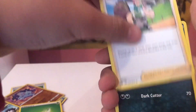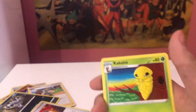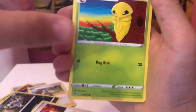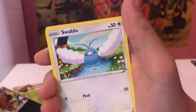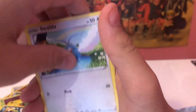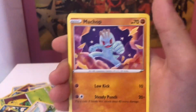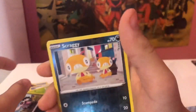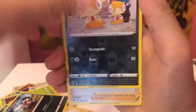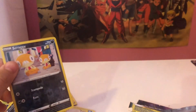Okay, opening pack two: energy, Milo, Absol, Great Ball. I started playing Pokémon GO recently and I really like the game. I used to play it — I got a shiny Groudon but I lost my account. Galarian Zizagoon, Scraggy — and it's just a trainer again at the back. Okay, Marnie! We got two trainers. Oh my god.